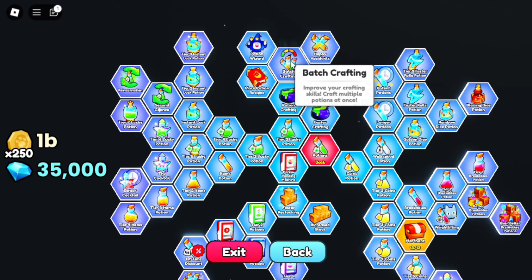The last upgrade is the Batch Crafting Node. This node will enable you to craft multiple potions at once, so you will no longer need to spam the craft button.